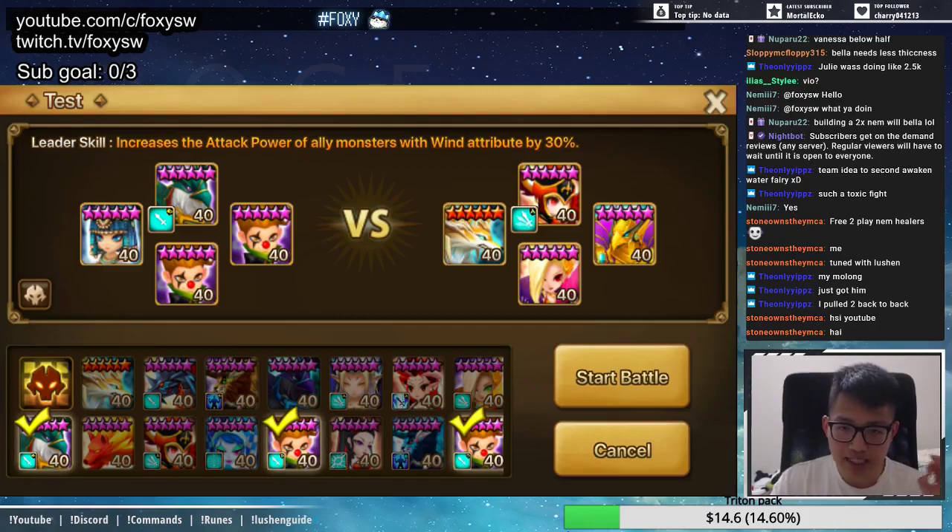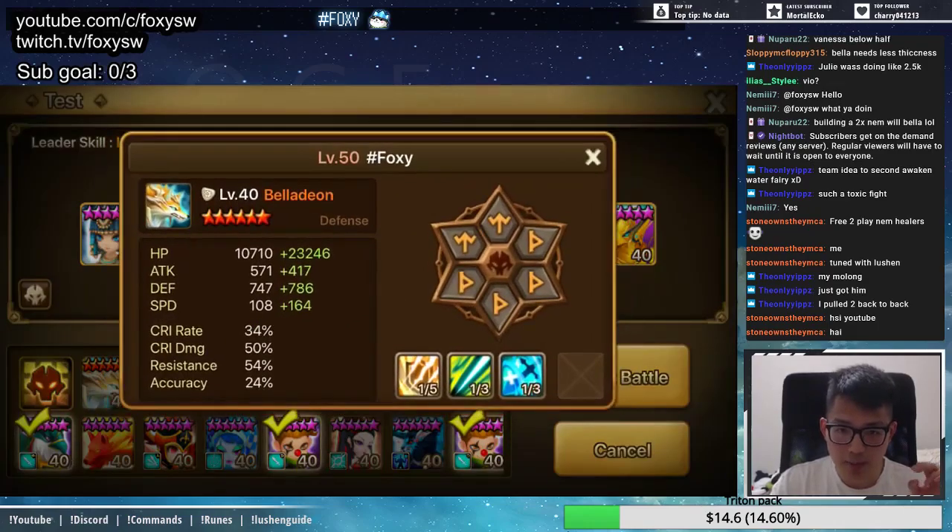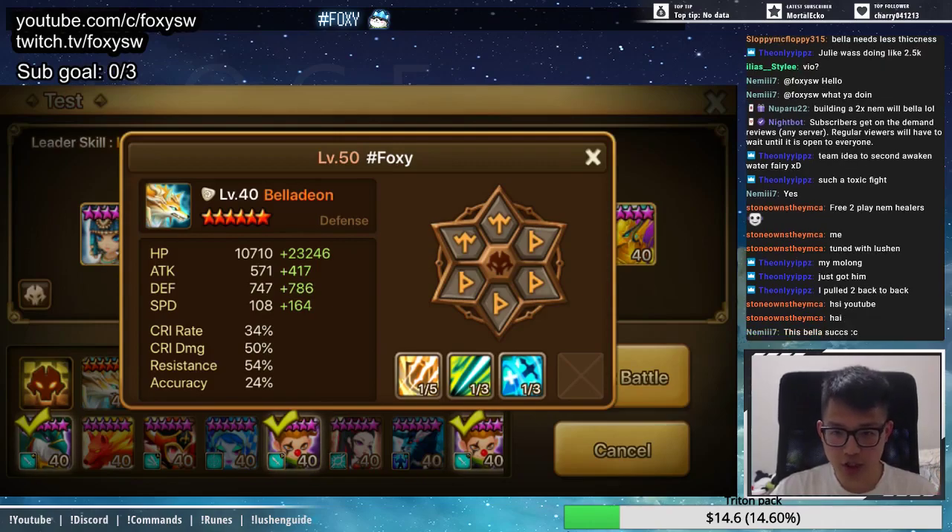I decided to build a free-to-play nemesis healer — I'll make another video about it — and it's called the Second Awakened Bella Dion. I put it on a double nemesis will set, because double nemesis makes it a lot easier to cut in versus single nemesis. Most of you won't be encountering a double nemesis set that is plus 164 speed. On average, most double nemesis will users are probably around the plus 120 to 150 range.